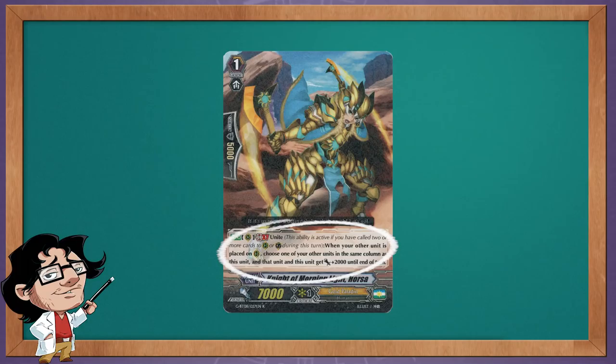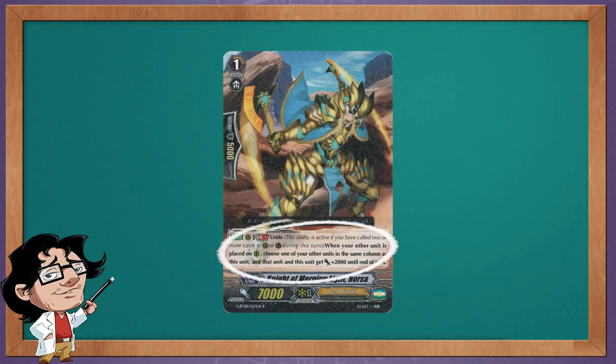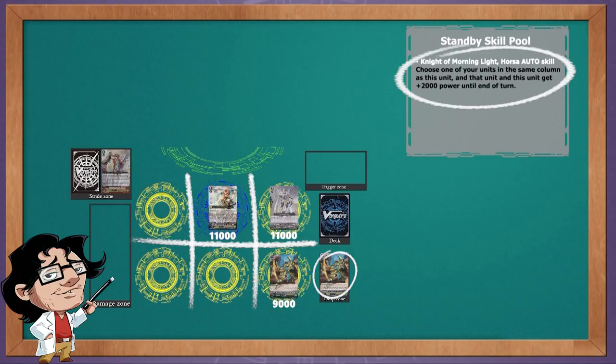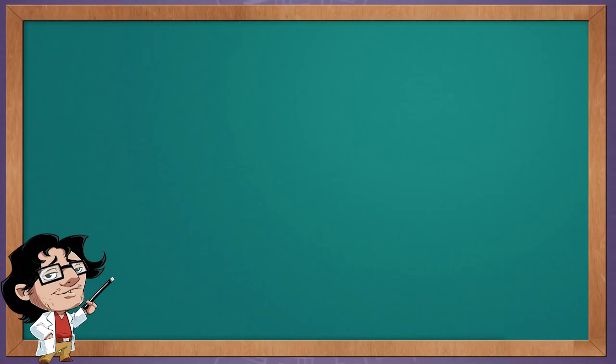To explain what is happening, let's take a closer look at the skill of Horsa. The skill states: choose one of your units in the same column as this unit, and that unit and this unit get power plus 2k until the end of turn. To use Horsa's skill, you need to choose another unit in the same column as the Horsa whose skill you're resolving. However, with the retired Horsa, the moment you want to resolve his skill, he is located in the drop zone, and the drop zone doesn't belong to any column or row in the field. Because of that, there isn't any unit to choose to give the power to, and that's why no power was given to any unit.